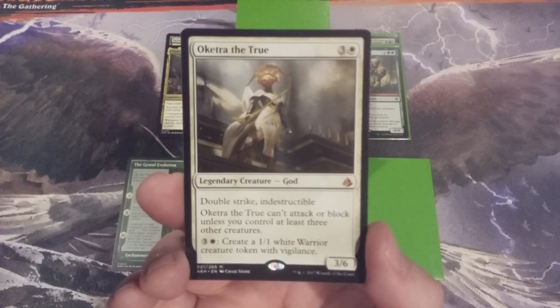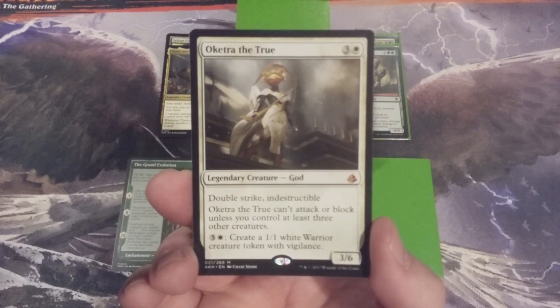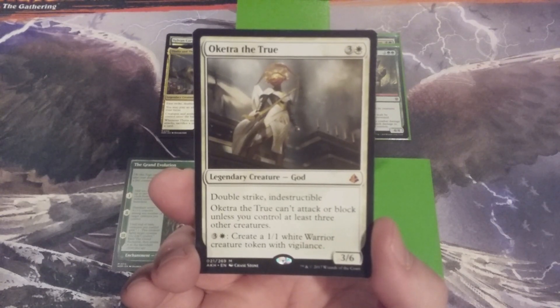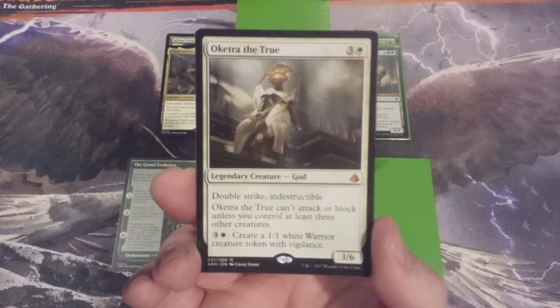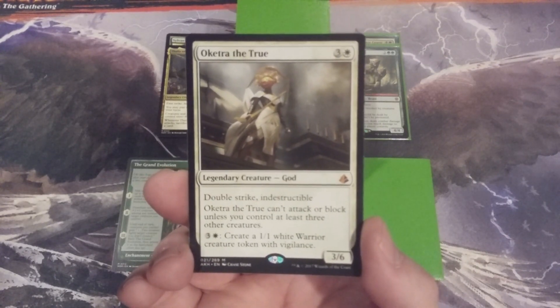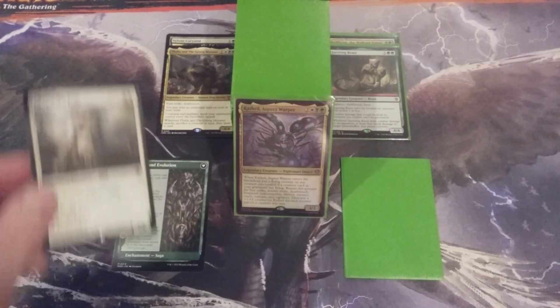Oketra the True cannot attack or block unless we control at least three other creatures, but that's not a big deal because we'd probably prefer Oketra to be in the graveyard anyway. In the long game, if she is on our side of the battlefield, we can pay three and one white mana to create a 1/1 white Warrior creature token with Vigilance — not the greatest use of mana, but a late-game mana sink nonetheless. Make no mistake: Oketra is being added to this build because of those two fabulous keyword abilities.